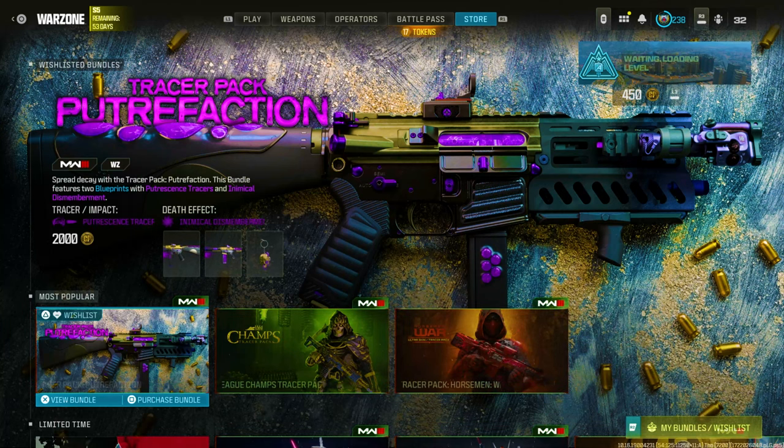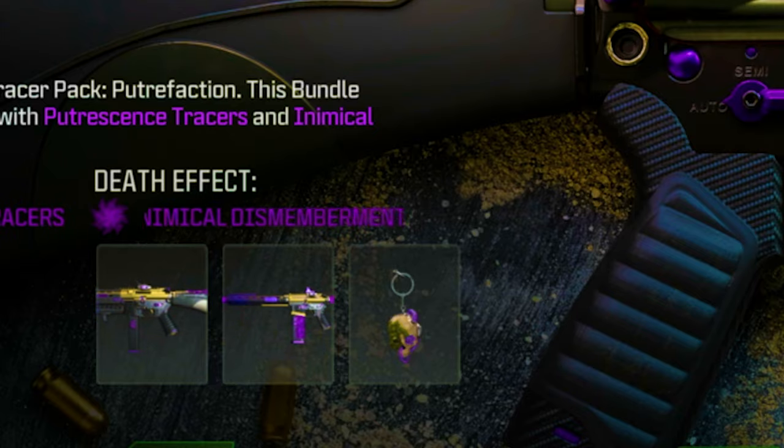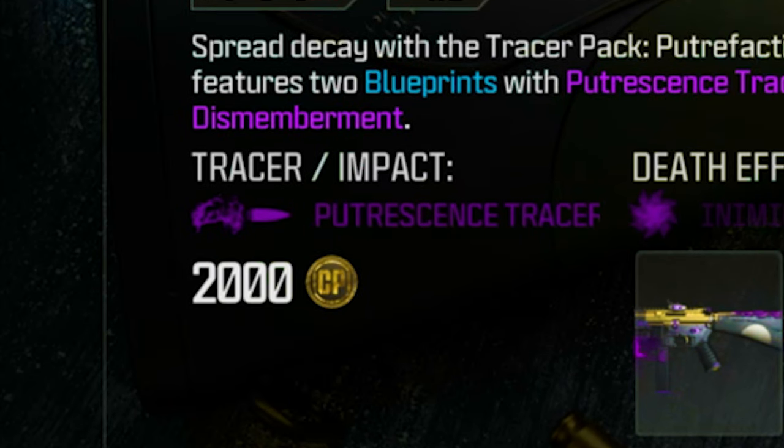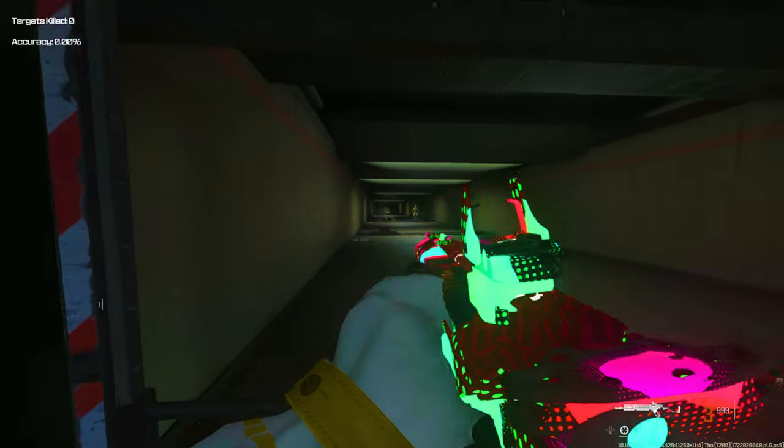I'm going to be showing you how to get this Tracer Pack, Petrification, or whatever you call it, for free. You're not going to be getting the actual death effect, but you will be getting the colored traces on every single bullet. As you can see on screen right now, these are the traces you'll be getting for free, absolutely free, pay no money at all.